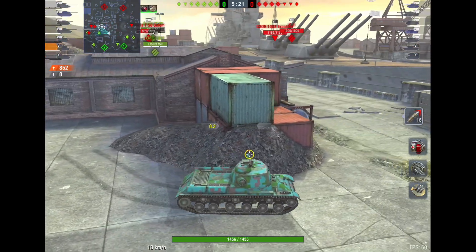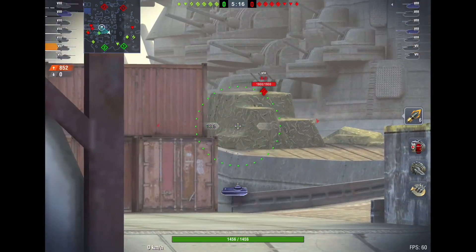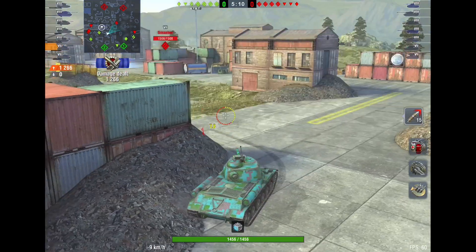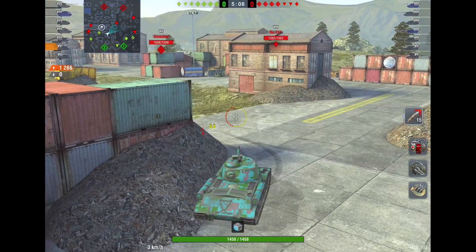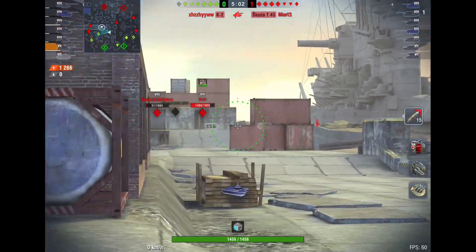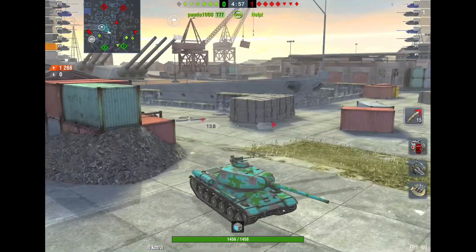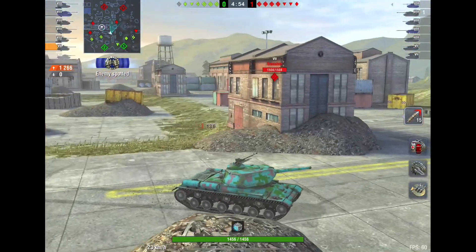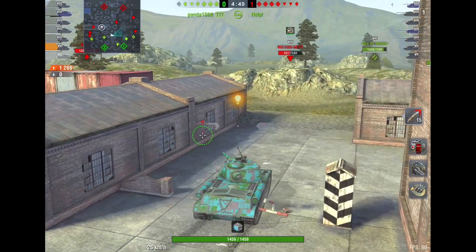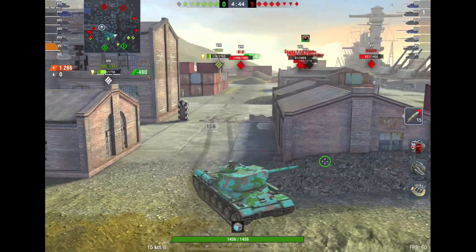On some maps, depending on what tank you're driving and the enemy lineup, going mid may actually be your best play — especially if you're in a light tank, because you can get there quickly, you can spot tanks, and if you've got a bush or good cover you might be able to get out or you have protection from teammates. But if you don't know what you're doing, I don't recommend it. So far my buddy has taken zero damage and connected with three shots.